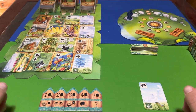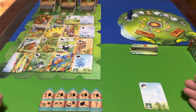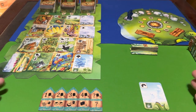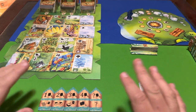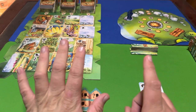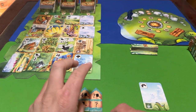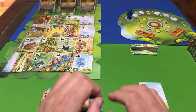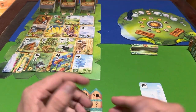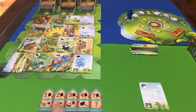Welcome back. In this video I'm going to show you how to play Meadow. The game ends after six rounds if you're playing a two-player game. Once you've completed all six rounds the game is over, and each round will contain five actions.